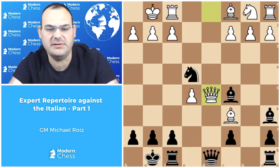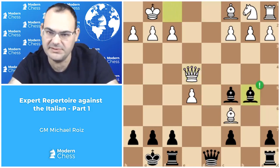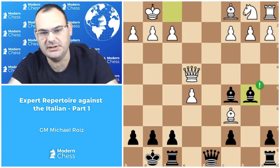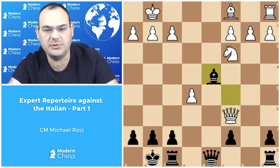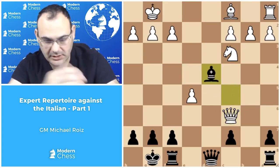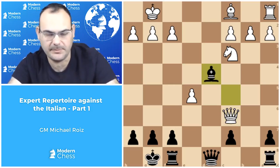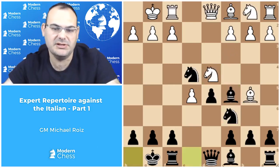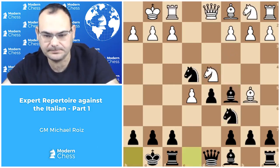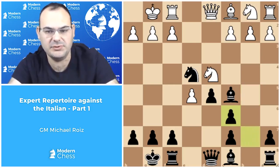Queen takes d5 is another try in this position, but then bishop takes f1, queen takes e4, and now bishop b5 is a very powerful move. Queen d1 mate is threatening, and it means that black can exchange the light-squared bishop, and after bishop d4, white still has a symbolic material advantage but is actually in big trouble because black's pieces start to dominate the board, especially the centralized bishop on d4. So as we saw, knight takes c6 is dubious here; therefore the more reasonable capture is bishop takes c6, b takes c6, and now the best white can do is bishop e3.